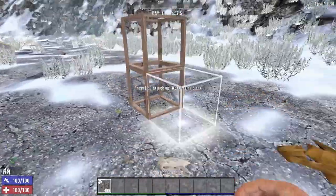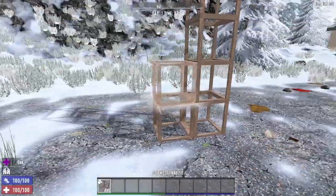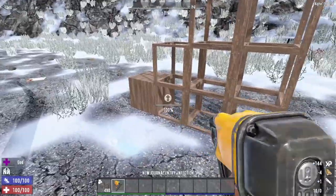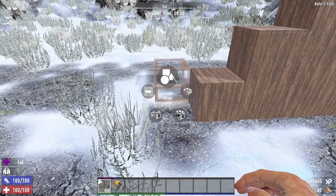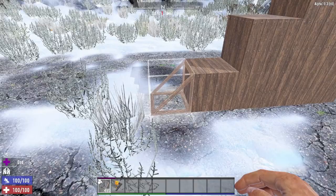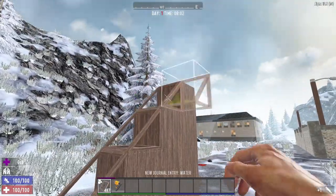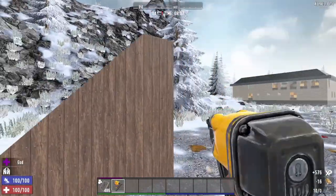First thing we're going to do is build four frames up. The reason I chose four and not three or two is because the mountain lion jumps three units and not four, and you want to be able to stay away from that mountain lion. Next we're going to hold R and switch to a ramp. I'm going to put the ramp in here in these slots. This allows the zombies to be able to move up without jumping, which is important — otherwise they'll start hitting the ramp.